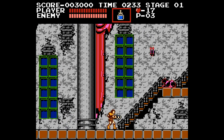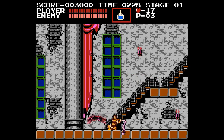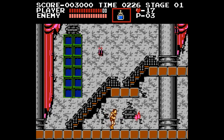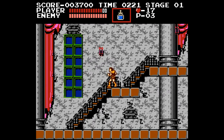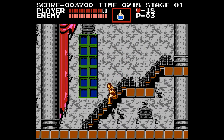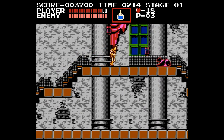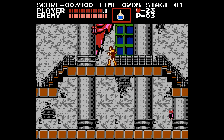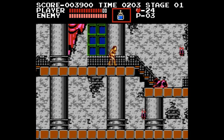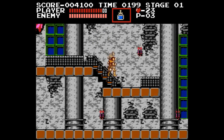We will get points, money, and hearts as we go. Now to go upstairs and downstairs you have to hold up or down in the direction you want to go — you have to do the diagonal. If you didn't get the holy water at the same time I did, there's another one for you there. But since I already have it, it turns into a heart. So hold up and whip, throw the holy water, and kill the enemies.